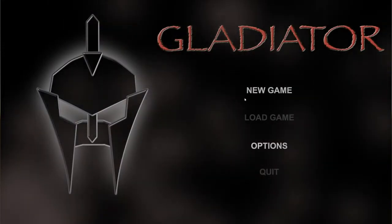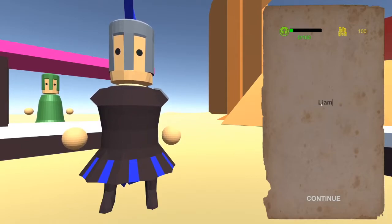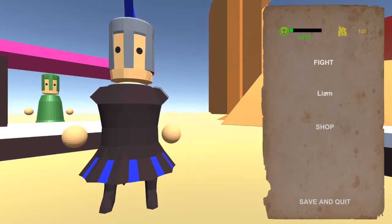When you first begin the game you'll be greeted by an option to enter a name. This name is persistent — as you can see here, it sticks with you throughout the game.